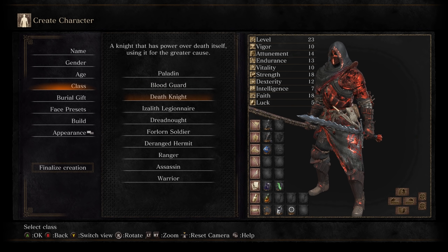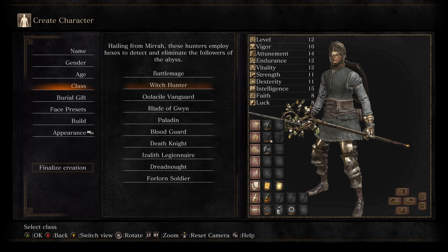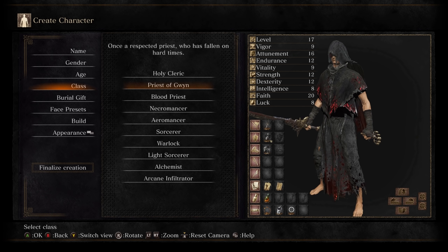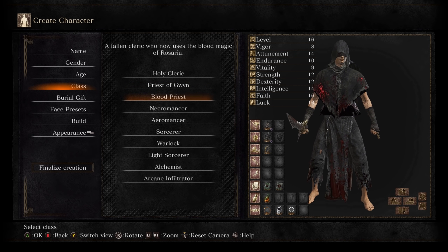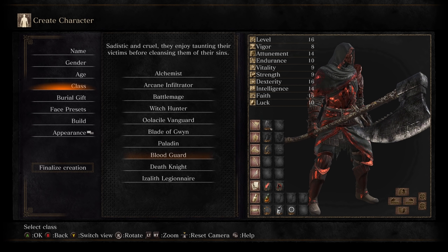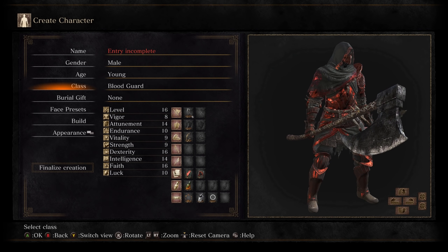His endurance is okay, vigor is not the best. But I don't want to choose just a pure physical build, because then I don't get to showcase all of the magic. Let's do the Blood Guard — are we good with Blood Guard, chat? Yeah, we'll go with this, we'll try it out. Fashion Souls.